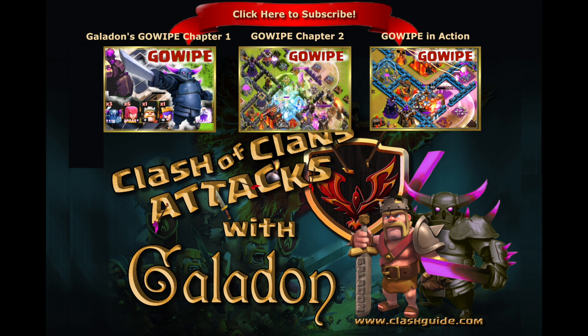So of course there are many ways to start a successful Go Wipe attack, but the fundamentals will always remain the same. You've got to use those Golems to protect those high-damage units. Get those troops in there, focused and headed towards the Town Hall. Please do check out my other episodes — like, comment, subscribe — and stay tuned for future chapters of Galadon's Go Wipe Guide. Let me know what you guys would like to see in the comments, and I will see you guys very soon.